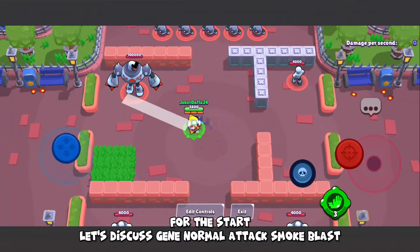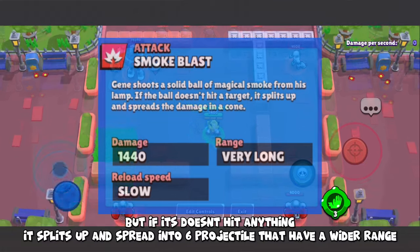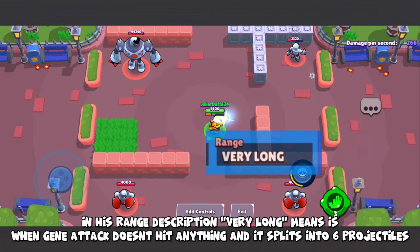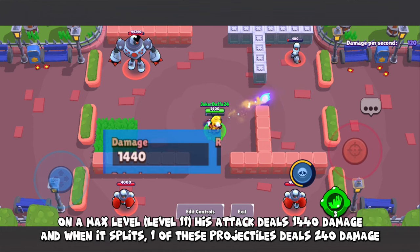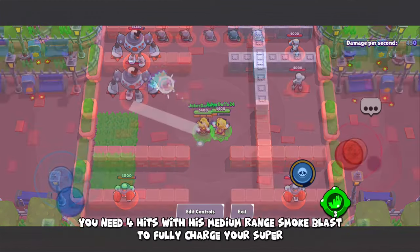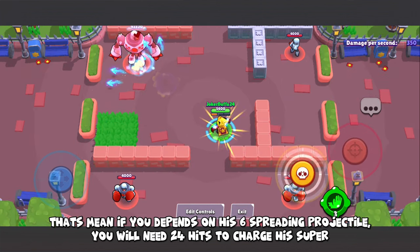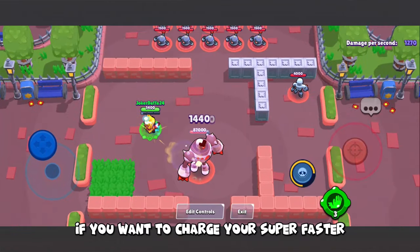Jean's normal attack is Smoke Bombs. Jean shoots a solid projectile from his lamp at medium range, but if it doesn't hit anything, it splits up and spreads into 6 projectiles with a wider range. In the range description, 'very long' refers to when the attack splits into 6 projectiles. His actual normal attack range is medium, and the 6 projectiles are just a bonus range, like Nani's normal attack. At max level, his attack deals 1440 damage, and when it splits, each projectile deals 240 damage. You need 4 hits at medium range to fully charge your super, meaning you would need 24 hits with the spreading projectiles to charge it.